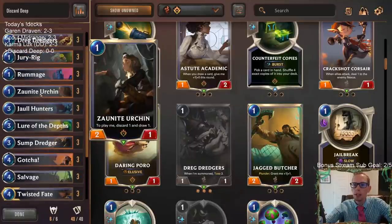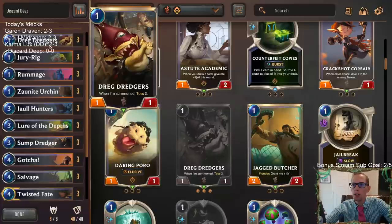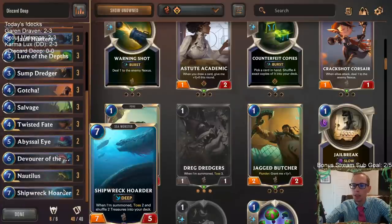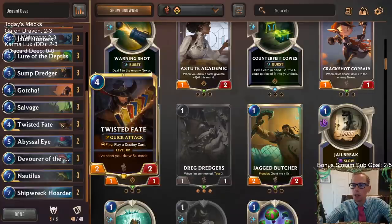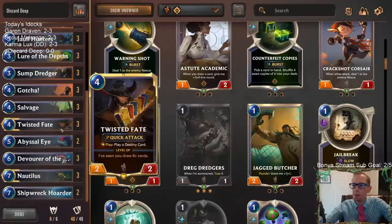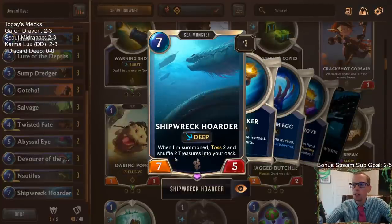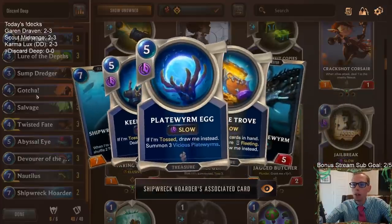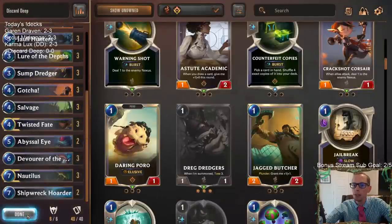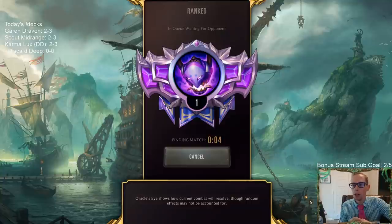We're going to be rifling through our deck pretty fast. Lure the Depths gets us card draw, same with Zonite Urchin, Rummage, Sump Dredger, Salvage - we're doing all those to draw cards. Dredgers does some tossing. I don't think it will be too difficult for us to get Deep. Twisted Fate draws cards, and if we can level up Twisted Fate with all those card draws, it'll help take over the game. Shipwreck Hoarder should be pretty awesome - you toss two and shuffle two treasures in, and with all our card draw we should find those treasures easily.